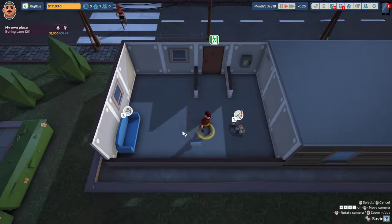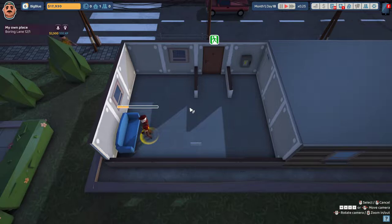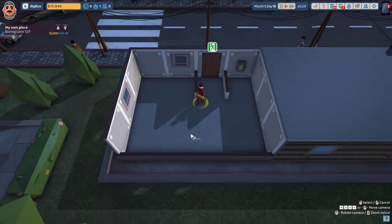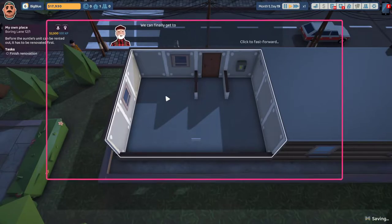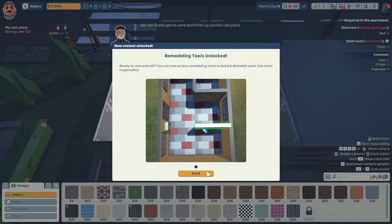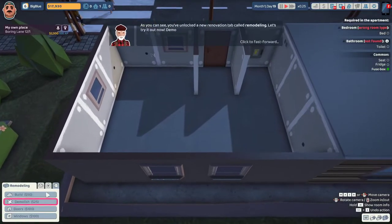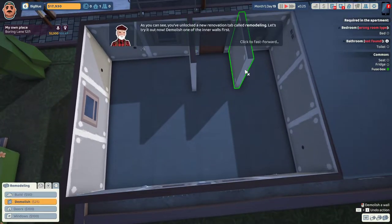Let's quickly get this place clean. Let's put that in our storage. Okay, we got heat, we got water, we got electricity. This place should be in action. Exit - finally get to work and finish up Auntie's. As you can see, you've unlocked a new renovation tab called Remodeling. Let's try it out now.